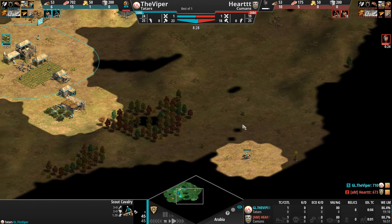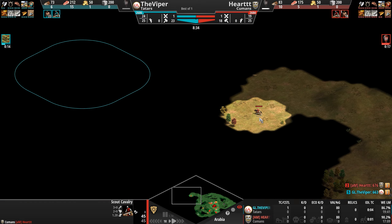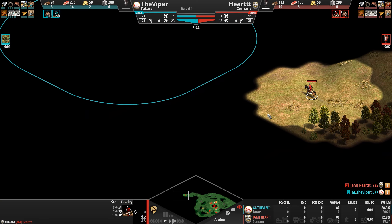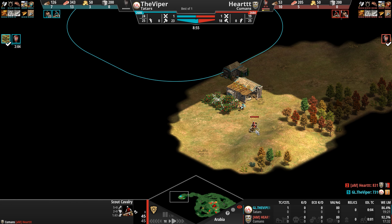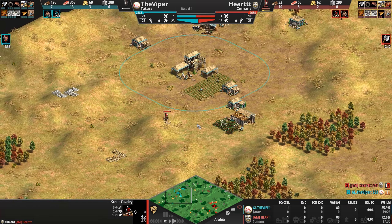Heart is moving out on the map; the Viper is moving out as well. The Viper is still doing his scouting loop around his base while Heart goes straight for him. Let's see if and when he discovers the Viper's mill and houses. In three seconds, the line of sight jumps up — they're in Feudal Age now, boosting speed, attack, and line of sight.